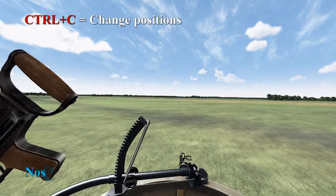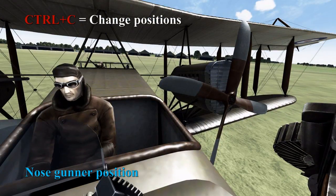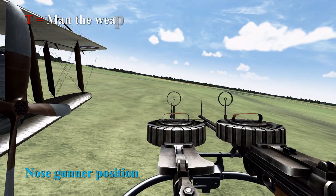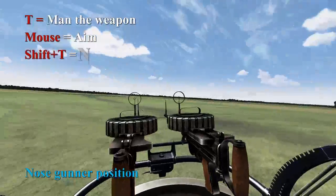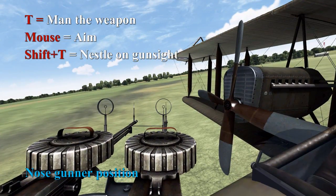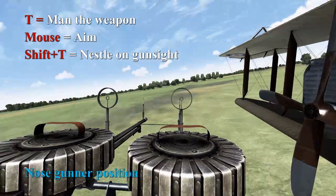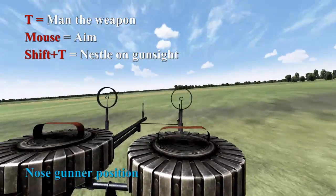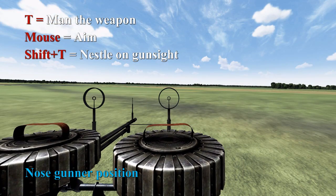We'll change positions to the Nose Gunner. As you can see, you haven't manned the weapon yet, so you have to press T and then you take up the weapon. Another control you have to assign is the nestle-on gunsight, which I've made Shift-T. Now, to drop the weapon, you just press T again.